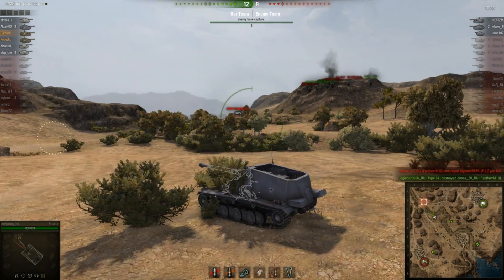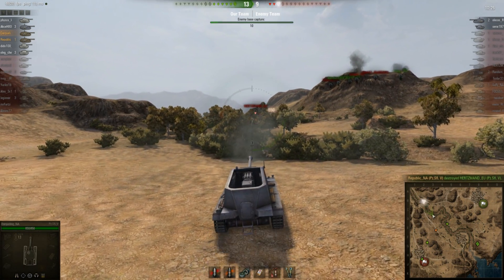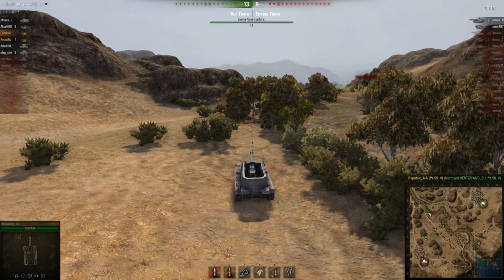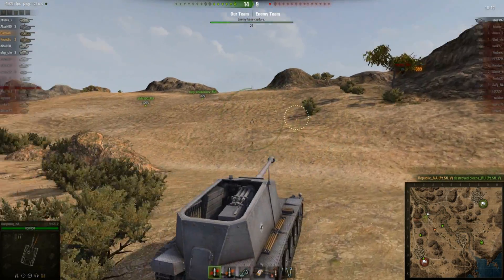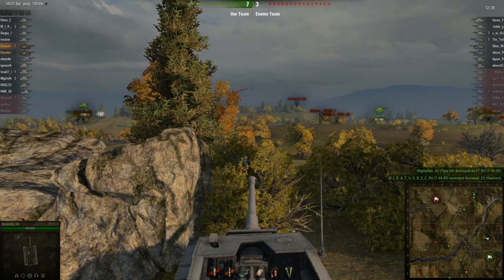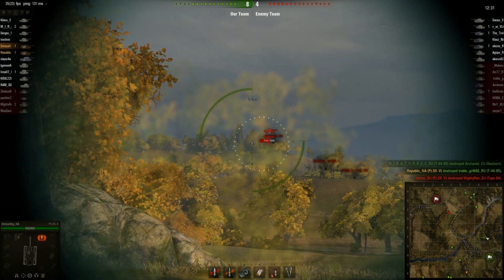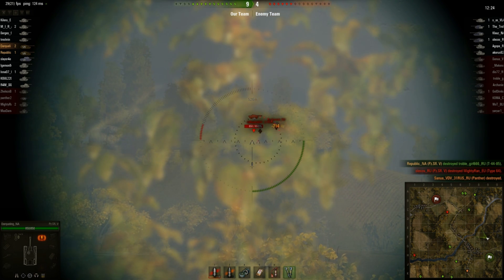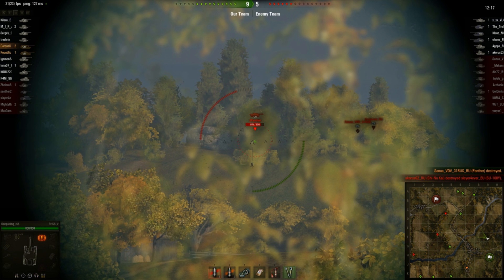This tank's stats: 850 hit points is a decent pool, but its speed is very, very slow — only 25 kilometers per hour — so don't expect it to run away. Its whole armor is essentially non-existent, so don't expect it to be bouncing rounds; even an auto cannon can probably penetrate it. The shell might take a little bit of time to get there, but if someone holds still in front of this thing or you know how to lead properly, you're going to put a hurt on people. Being a tier 7 with a tier 9 gun, this is very phenomenal and is even on par with the ISU in terms of damage potential.